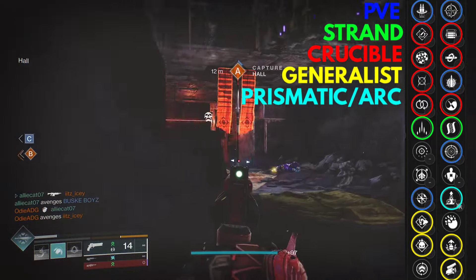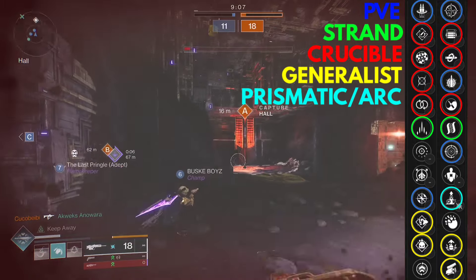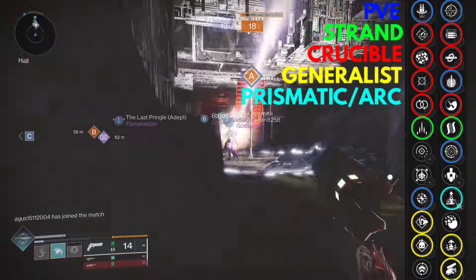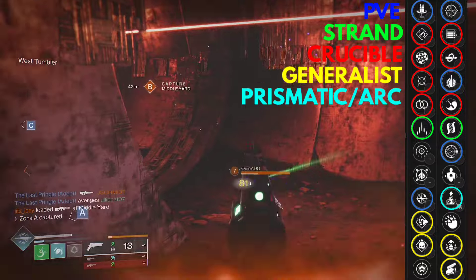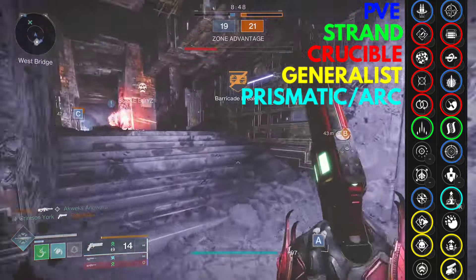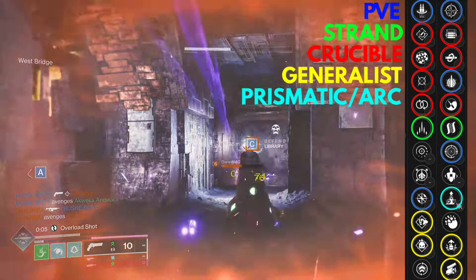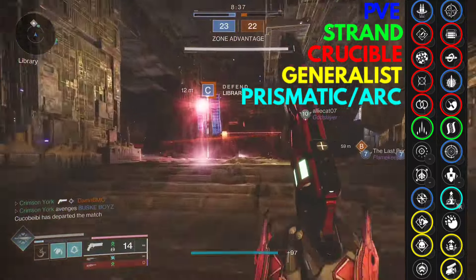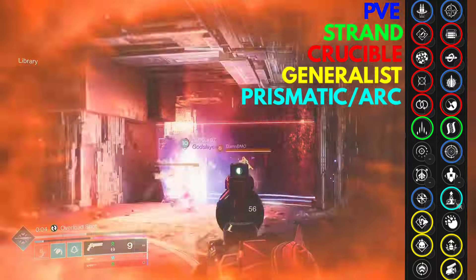I've been using Prismatic in the Crucible because I like being able to use a grapple, throw my Threaded Spike, and also have the Arc super. I just like having the Arc super with my Strand abilities. It depends on what role you're going for with your Prismatic build — the new class items matter here. If you're going with a Worm Husk double dodge build for Prismatic, I definitely recommend Elemental Capacitor because it scales off your super. Since you are Arc, you get insane handling — this one sits at 80, and without Extended Barrel it would be 90.